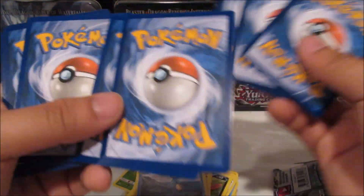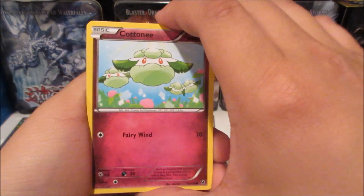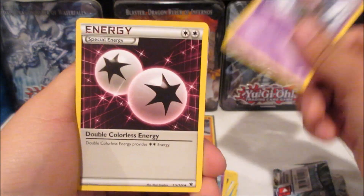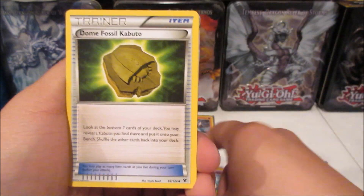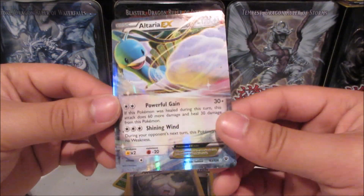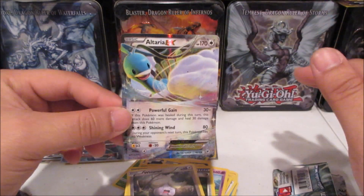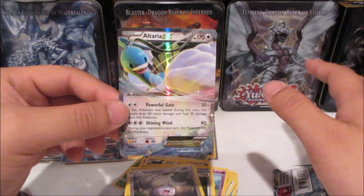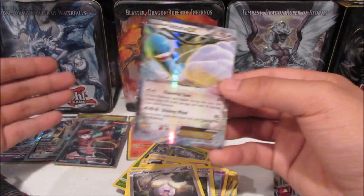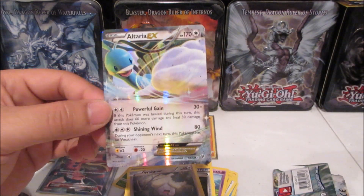These are Sun and Moon packs so it's four and two. We got a Cottonee, Riolu, Volbeat, Koffing, Spoink, a Double Colorless Energy, Old Fossil, Kabuto, Shuckle, Whissmur, and an Altaria EX! We done it — we actually done it, four for four! Every single pack contained a holo or better — a holo rare, an ultra rare, a regular EX, and a Secret Rare. That is crazy!